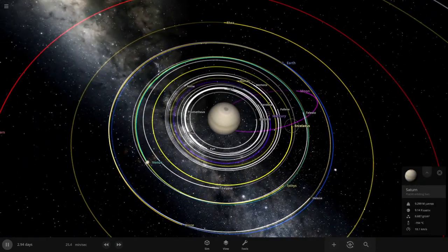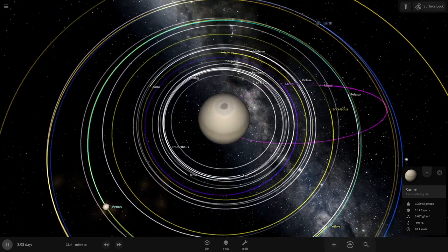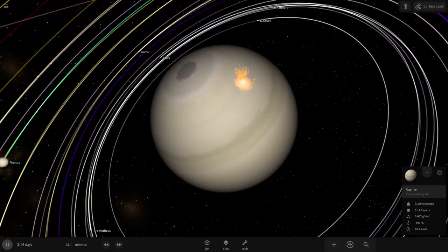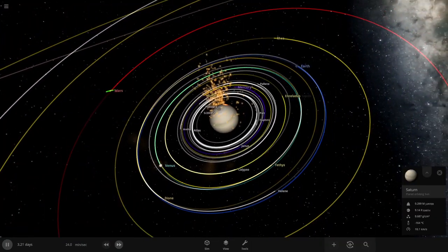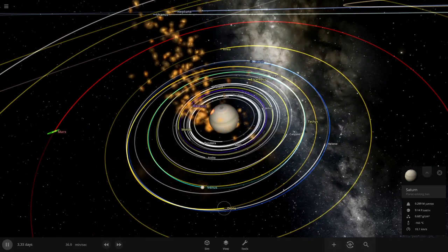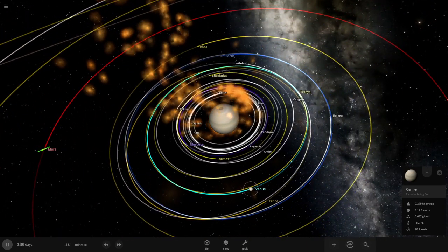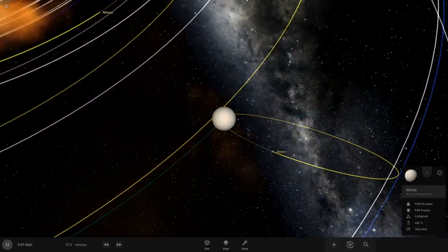That's my favorite thing about this game — just watching collisions happen. Mercury collided with something; I have no idea what it collided with. Our moon's about to go to Saturn. I want a collision with a bigger moon, like Dione or something, which may happen. Yep, it's going to happen.